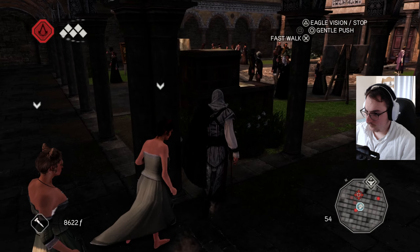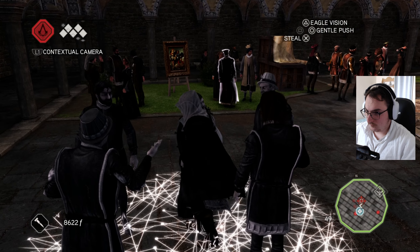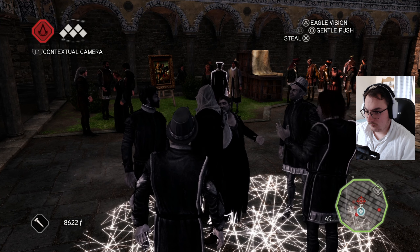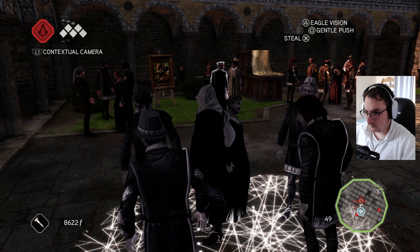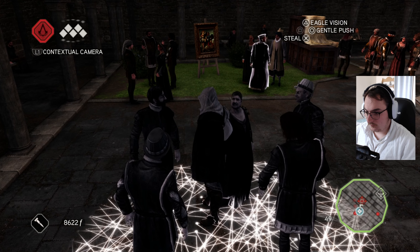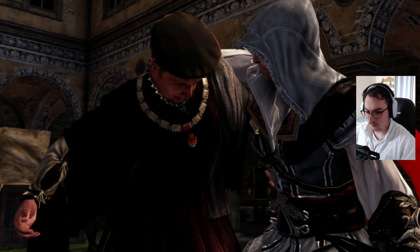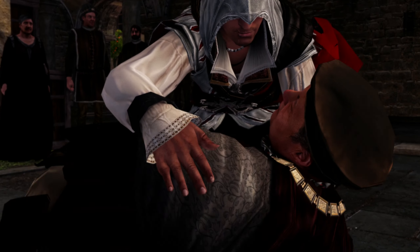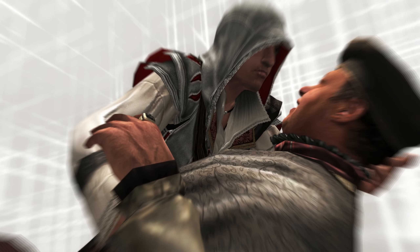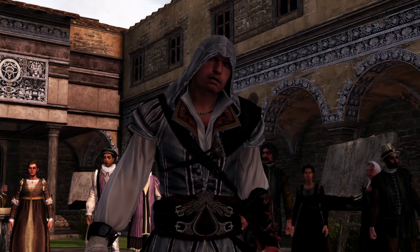'Good evening, Gonfaloniere.' 'To you as well. I trust you're enjoying yourselves.' 'Indeed, a nice distraction from that nasty business with the Auditore family. And to think I once thought of Giovanni as... brother.' 'Don't blame yourself. How could you have known what evil lurks?' 'I say we strike that traitor's name from the record books. Let history forget he ever even existed.' 'You!' 'You would have done the same - to save the ones you love.' 'Yes, I would. And I have. The Auditore are not dead! I'm still here! Me! Ezio! Ezio Auditore!'